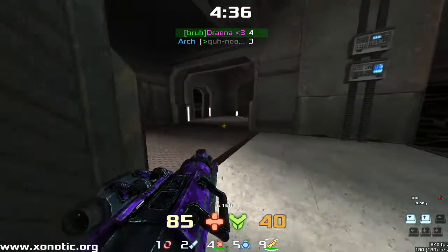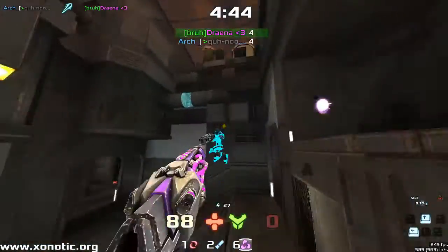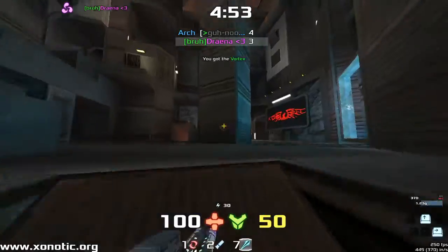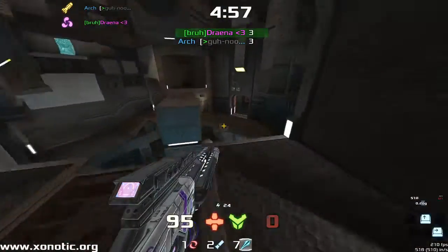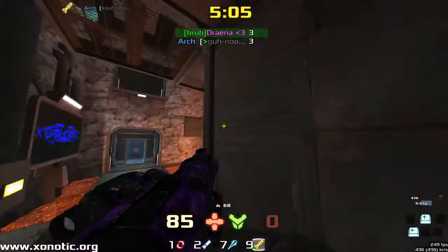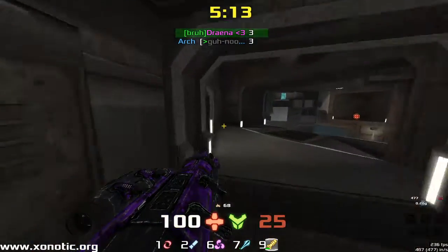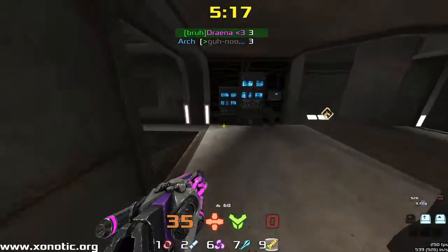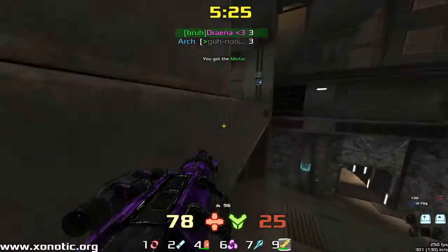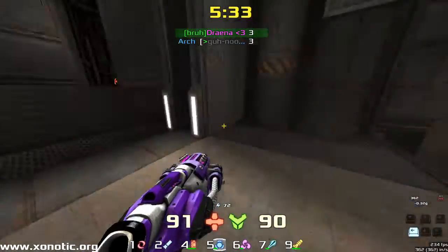Good prediction from Drainer, using spam very well to control the map, but Arch pushes in and finds the frag. Drainer manages to knock himself out with the crylink. Arch goes down to a beautiful flick shot from Drainer, but then takes himself out with the rocket launcher. Arch is now running away; Drainer hasn't really got the health, stack, or weapons to start making fights. Arch grabs the mega, and now Drainer has to be very careful — Arch has the weapons and the mega and the map control.